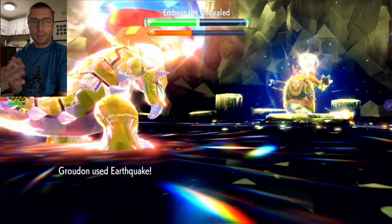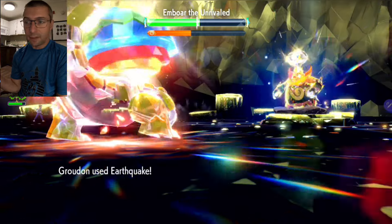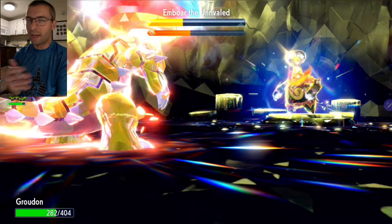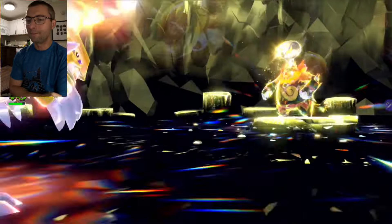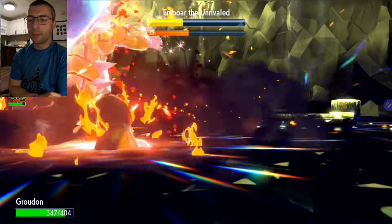Once you've got yourself buffed, pretty much just Earthquake it to the finish. Shell Bell has no issue keeping you alive. Once his shield goes down, he's going to take a ton of damage from Earthquake and will likely go down in two more attacks. We'll see him Bulk Up here.